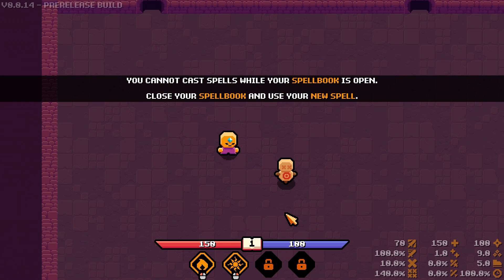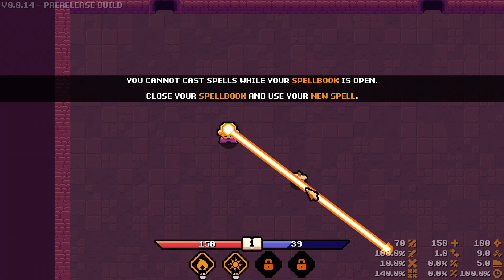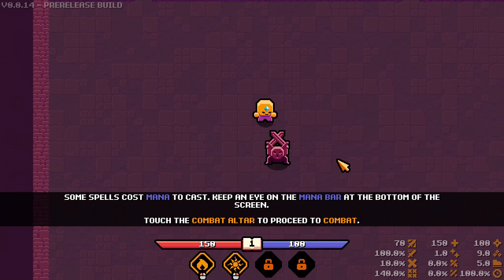You cannot cast spells while your spell book is open. So now we use our new spells — left click is fireball, right click is solar beam. I'm using mouse and keyboard for this. Here's our solar beam — pretty sick. Some spells cost mana, so keep an eye on the mana bar.